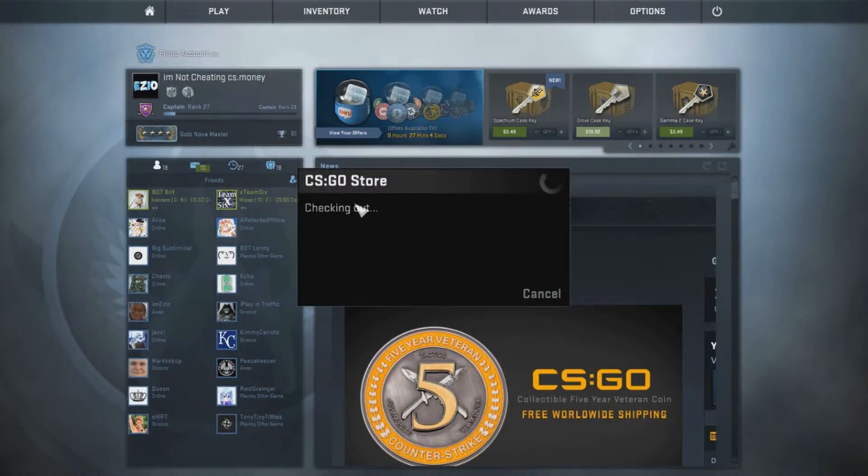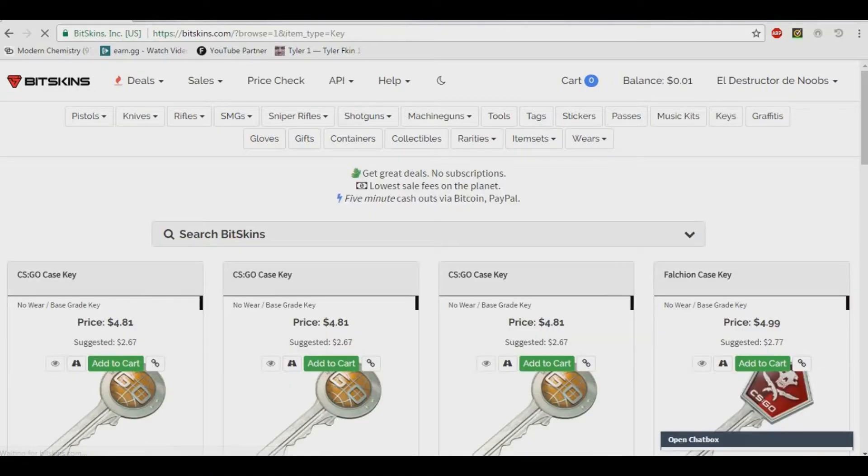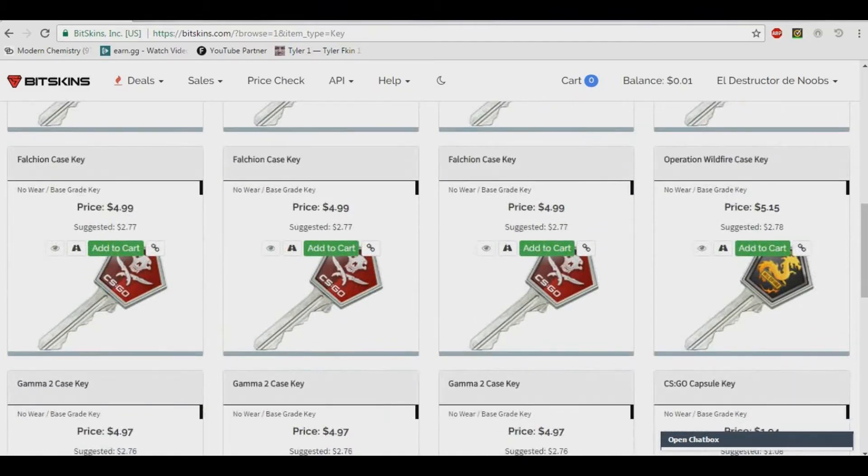You can also buy keys off OP Skins or BitSkins. I use BitSkins with earn.gg — I already made a video on that. On BitSkins you go to keys and you can get them for lower than market value, and they're already not trade-banned.